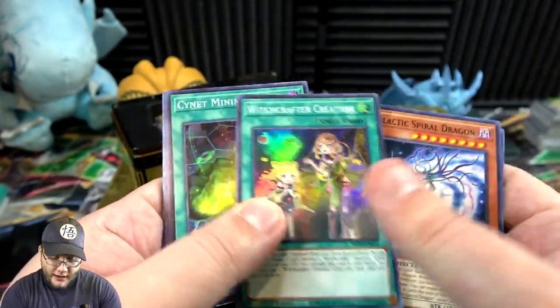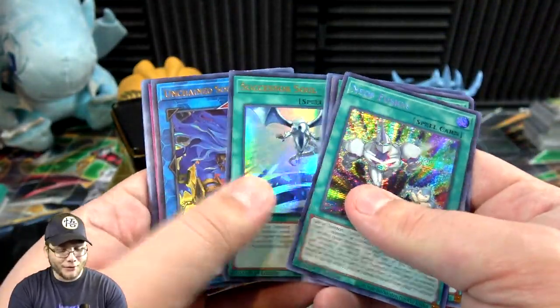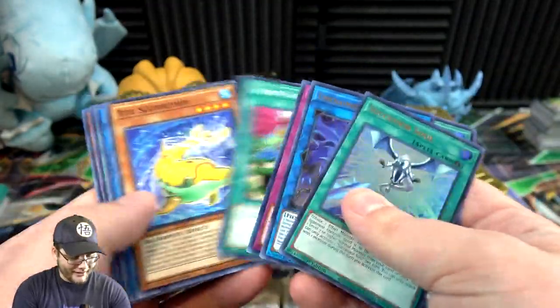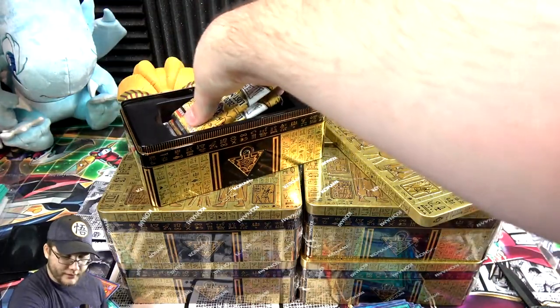We have Witchcrafter Creation, Cyanate Mining — that's pretty good, I didn't know it was a super in this. Then another Neos Fusion, Successor Soul, and Unchained Soul of Rage. We almost got like all spell cards — that's kind of funny. I do like some of these rarity boosts we're seeing from this set.